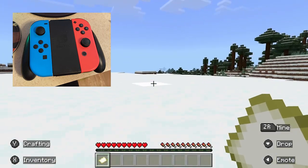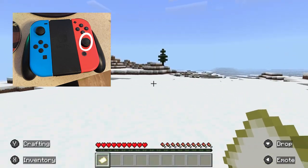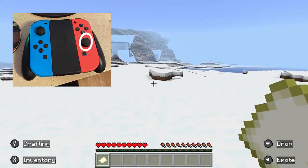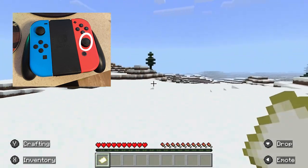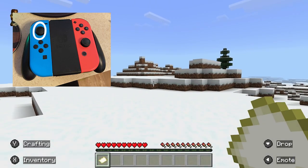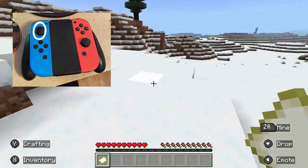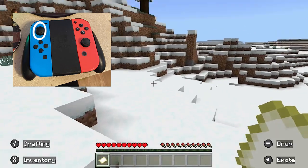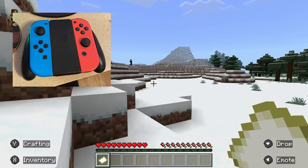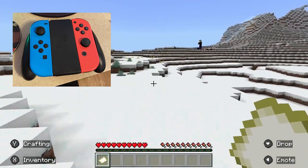If you sprint and jump you can move around the map quickly. There's an option for auto-jump — I'm not sure if it's available on Switch, but it is on PC, which means you don't have to press A constantly to jump over blocks. This is a broken nether portal here.